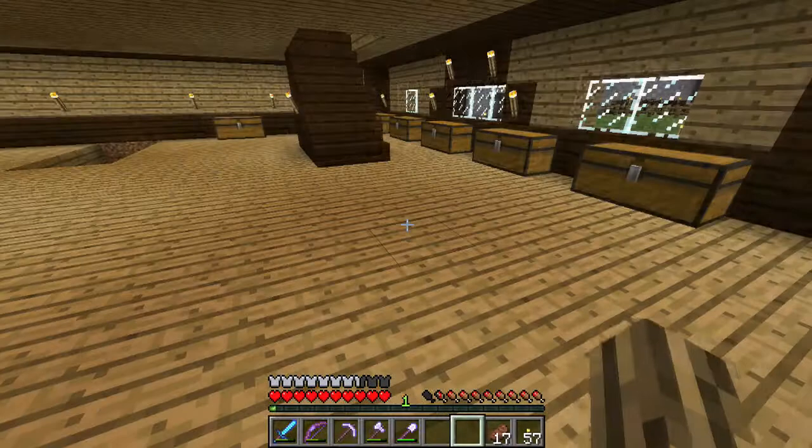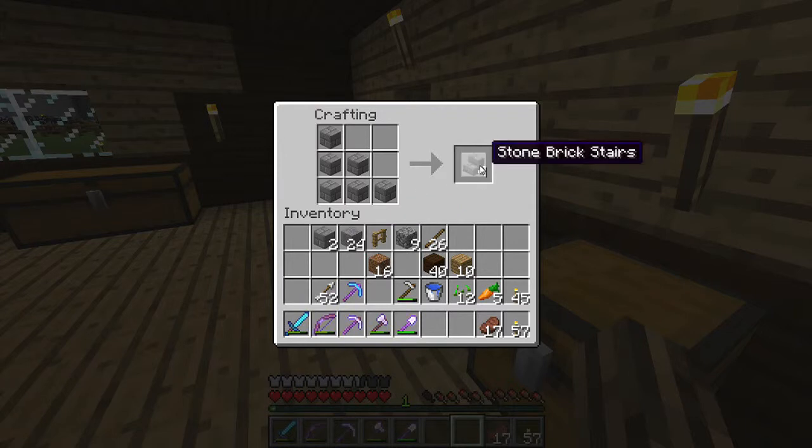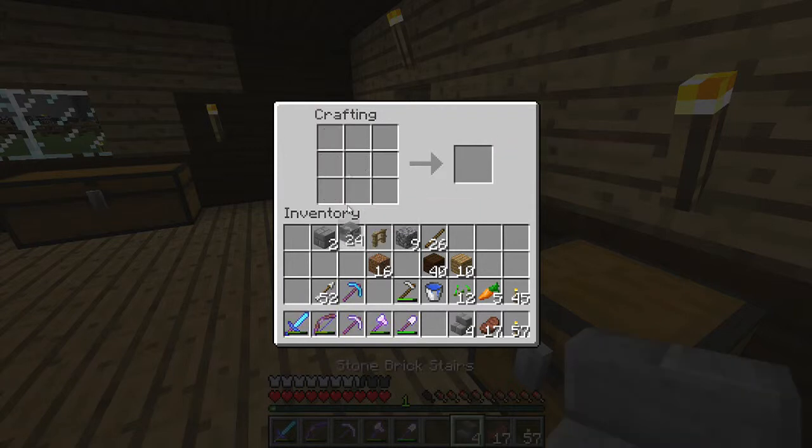What have we got to make it out of? Stone bricks, maybe? I should have made some more. Let's try that again. Okay, now we've got eight. Let's try it again. Wee. Okay, right, you have to use stone bricks. Okie dokie. Okay, all right. We'll just go, we'll just do that.